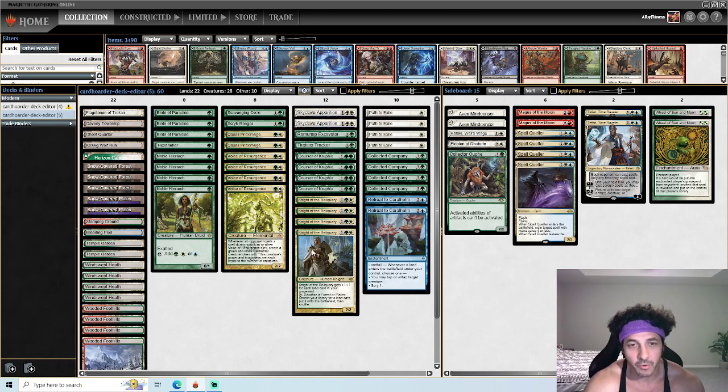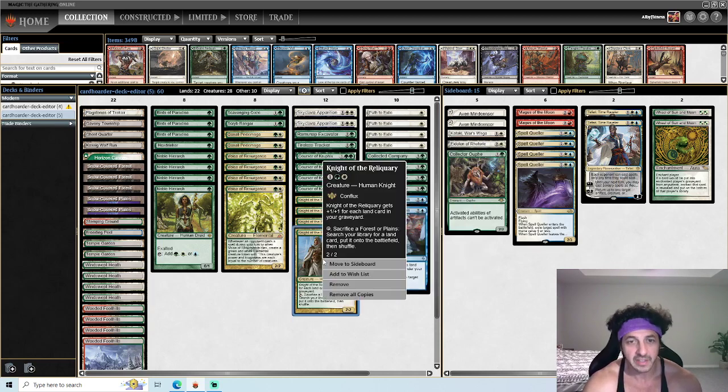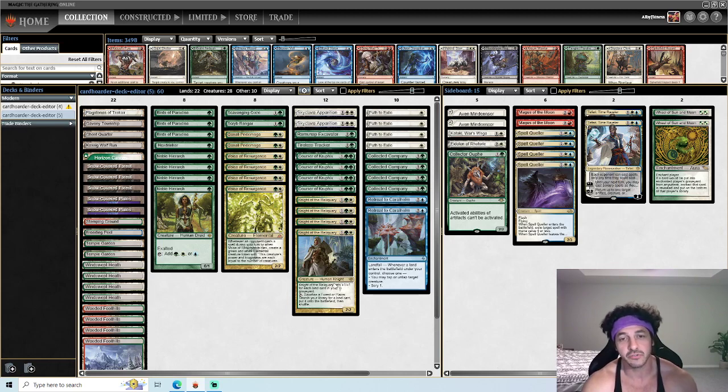For those that don't know, the way the combo works is Knight of the Reliquary with Retreat to Coralhelm. Retreat to Coralhelm's landfall ability triggers whenever a land enters the battlefield under your control — you may tap or untap a target creature, or you can scry. Knight of the Reliquary gets +1/+1 for each land in your graveyard, and can sacrifice a Forest or Plains to search your library for a land and put it onto the battlefield. So the way it works is you fetch, a land comes into play, Retreat untaps your Knight.